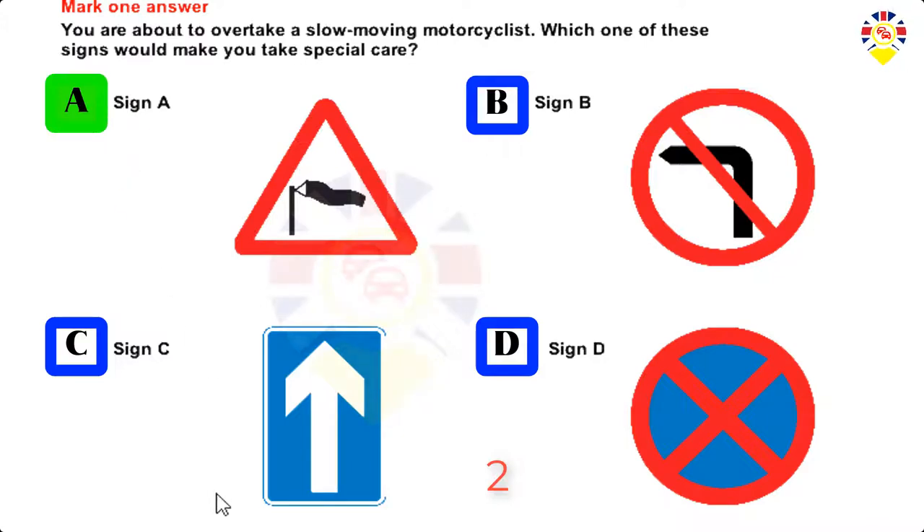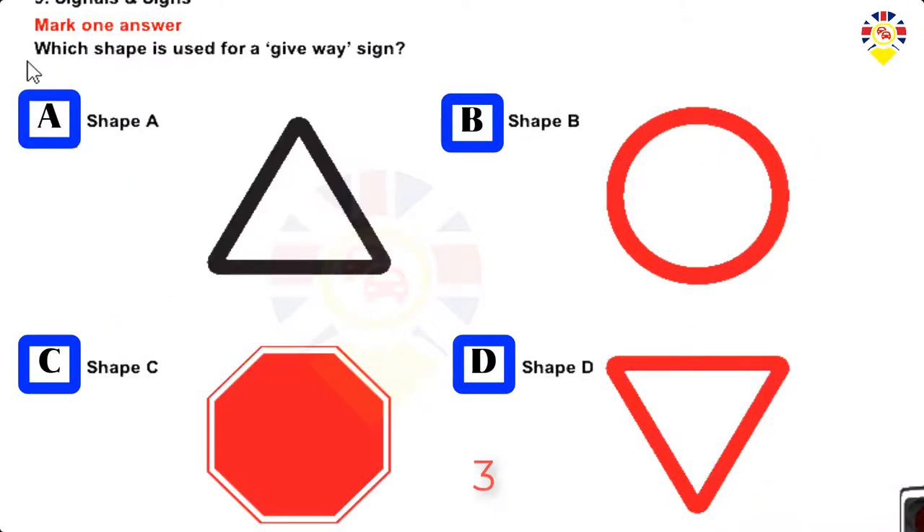Sign A. Mark one answer. Which shape is used for a give-way sign? Sign A, Sign B, Sign C, Sign D.